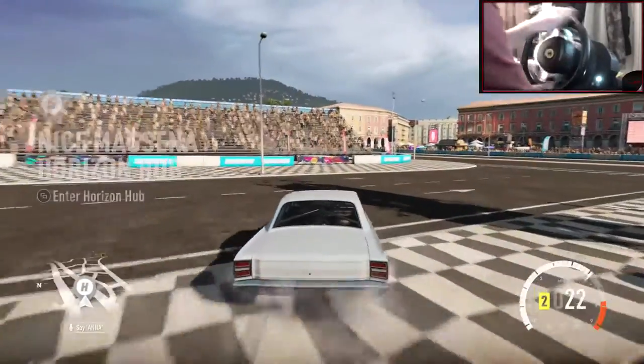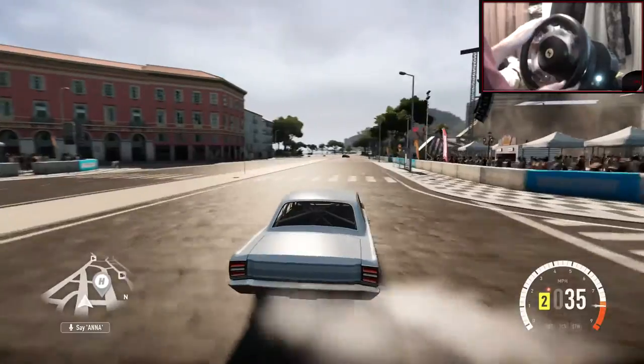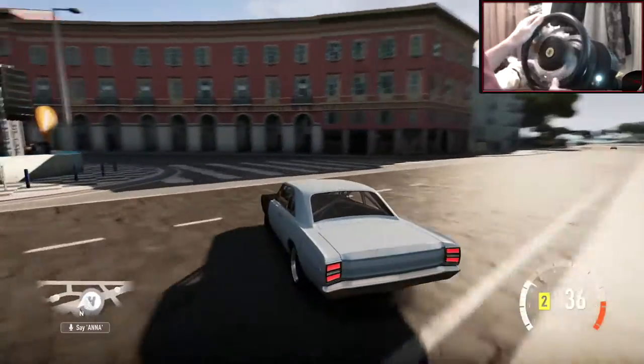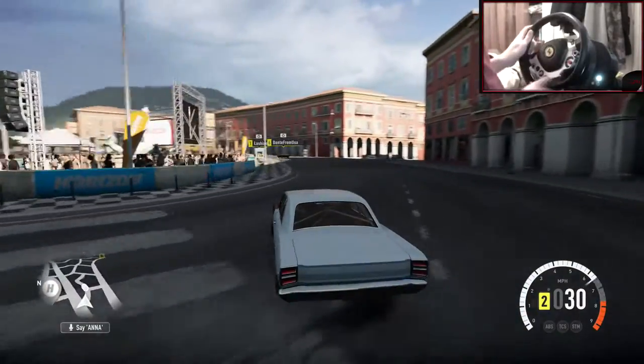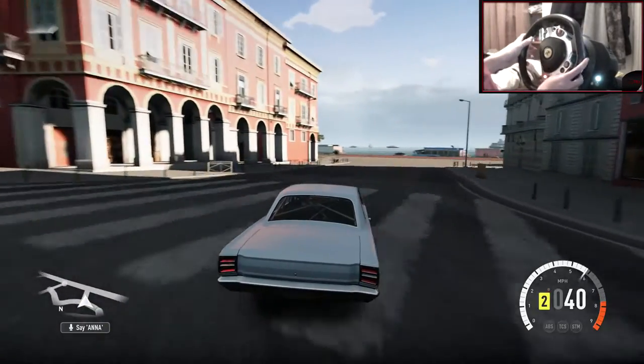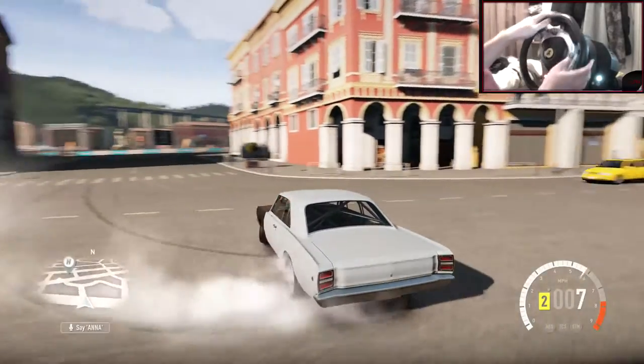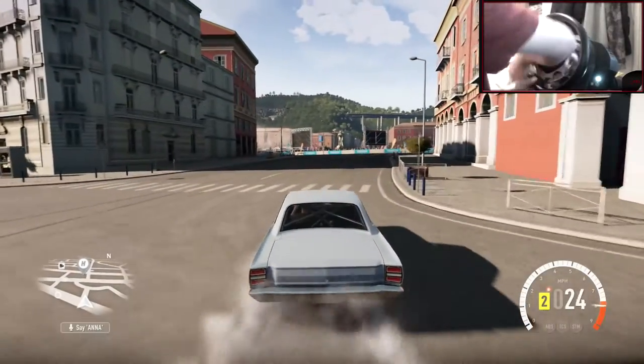Hey guys, Kevin here, welcome back to some more car builds. We made this last episode — it's a Dodge Dart Super Hemi or something like that. Very nice car, pretty much a muscle car, and it drifts absolutely amazing. It's quite fast in transitions, which really surprises me about a car of this size.